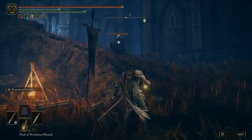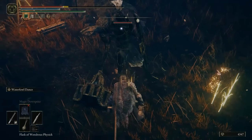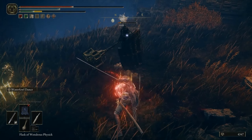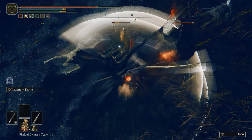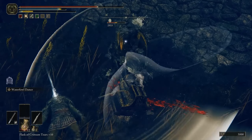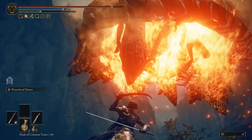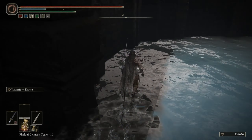The Crimson Sapping Cracked Tear, despite being the crystal tear found furthest in the DLC's critical path, is one of the most simple, as it functions similarly to the Cerulean Sapping Cracked Tear found earlier. While this tear is active, it'll provide you with just under 1% HP recovery upon a successful hit on an enemy. This doesn't stack when hitting multiple enemies or change depending on what kind of attack is used. This tear is active for 45 seconds.